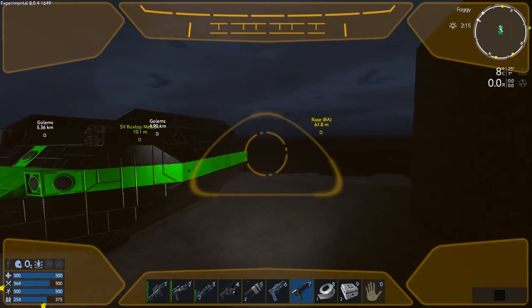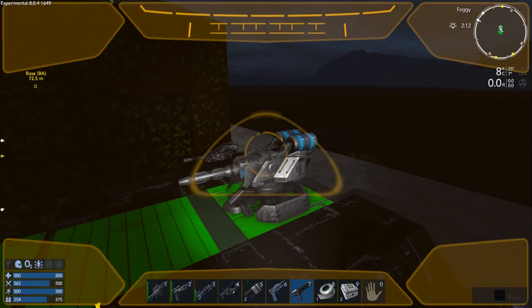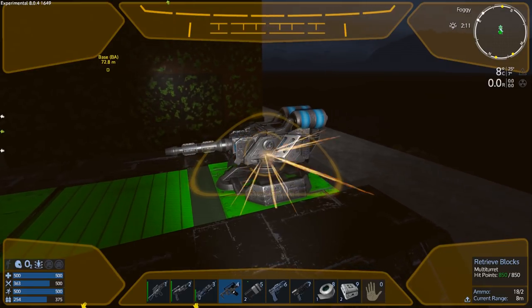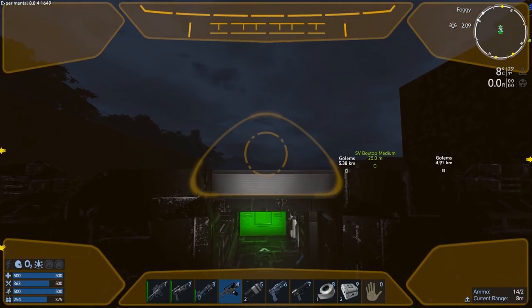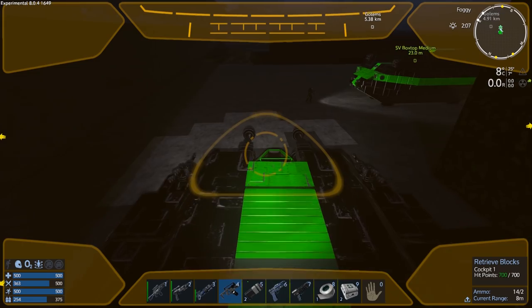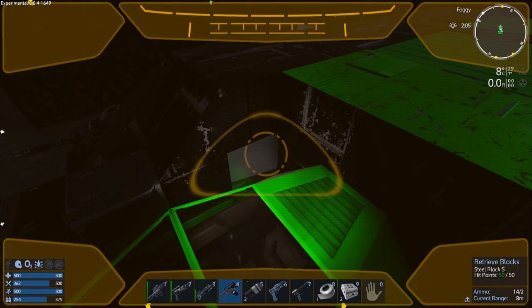Oh, you know what we'll do — I'm gonna pop this turret off. Actually, let's do that right now. What we're gonna do is just pop the multi-turret off for a second. And then this needs to be painted. Let's figure something out for this — this is all wrong here. We gotta fix this.